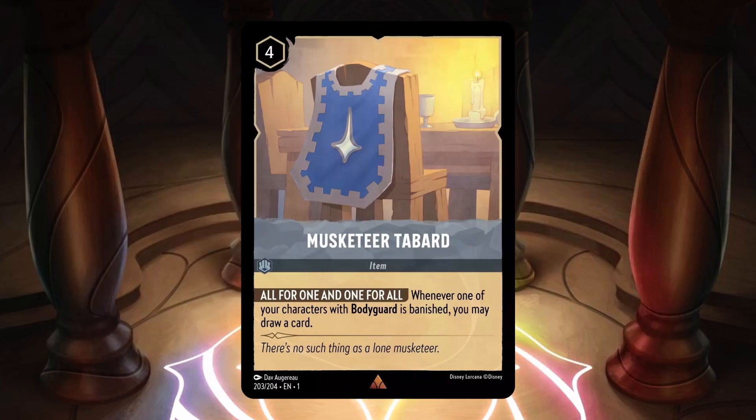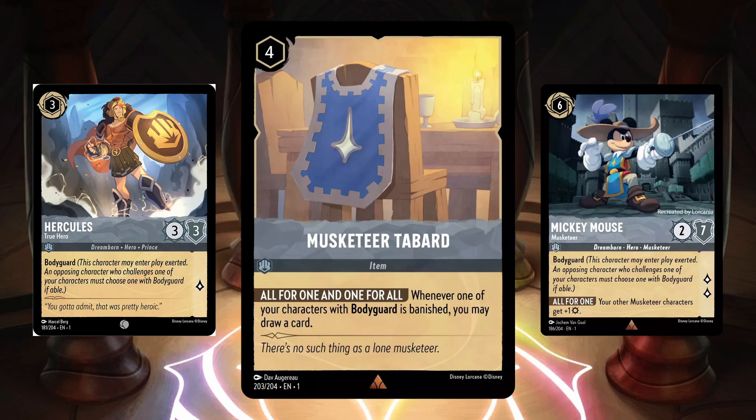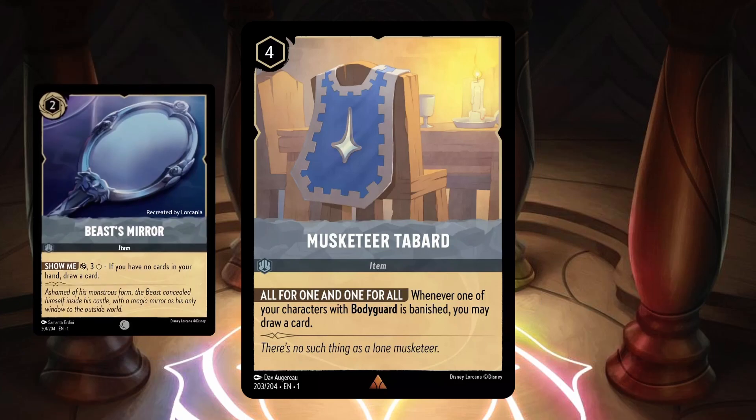Finally, we were shown Musketeer Tabard — a steel uninkable 4 cost item with the ability All for One and One for All, which says every time one of your characters with Bodyguard gets banished, you may draw a card. This is a really great item for bodyguards, because bodyguard's entire purpose is to essentially block characters and get banished, so this card just lets you draw cards for what bodyguards are already doing naturally. The real question is whether this is more consistent than running something like Beast Smear for a draw and steal.